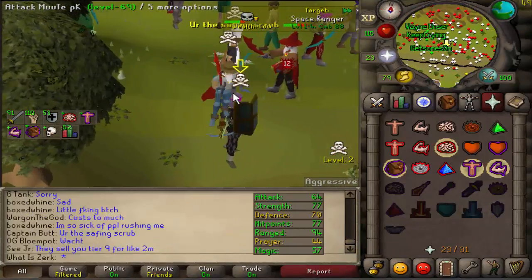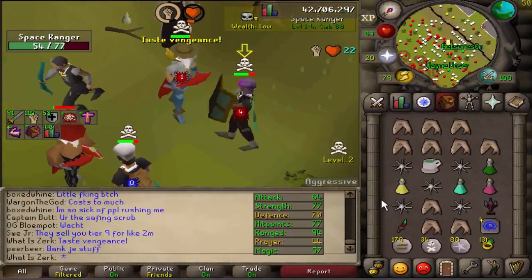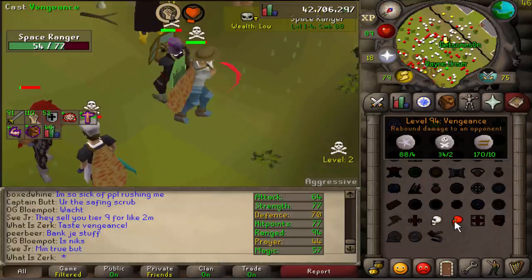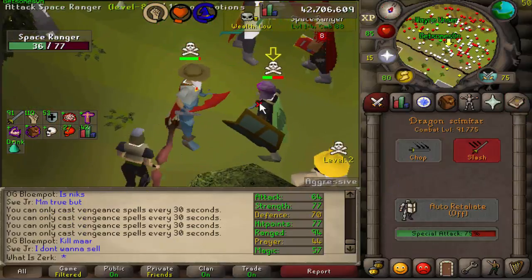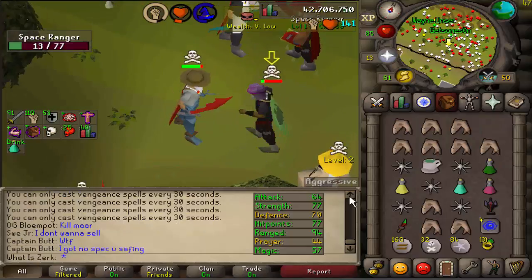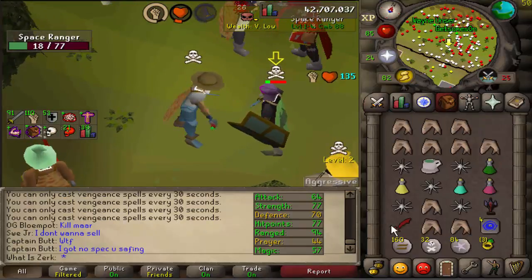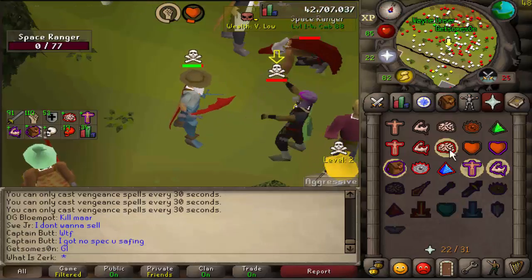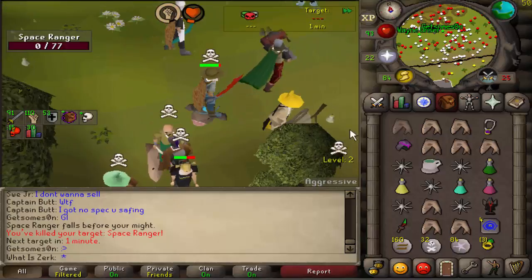It looks like we've got our first fight here against Space Ranger - this guy's got 70 defense, so hopefully our DDS can still Rambo. 0-0 and 54 hit points, all 34 D-skim, go for it again - 0-24, 13 hit points. DDS and a 33-4 for the kill - good fight to him, that was the freest loot I've probably ever had.